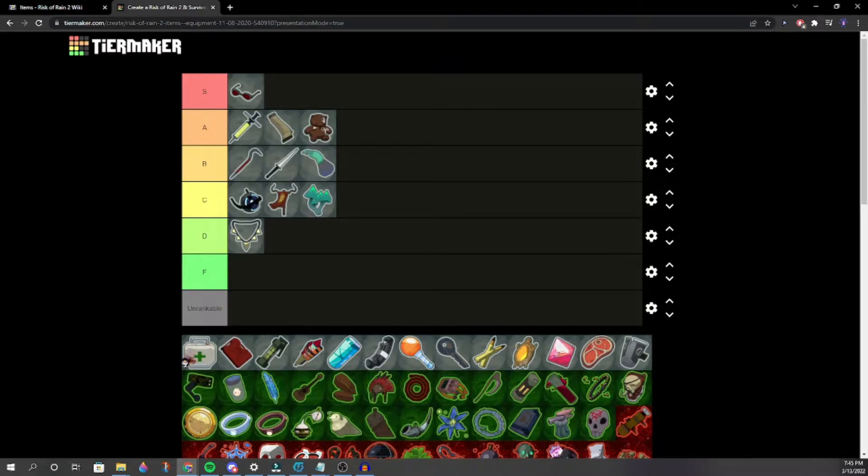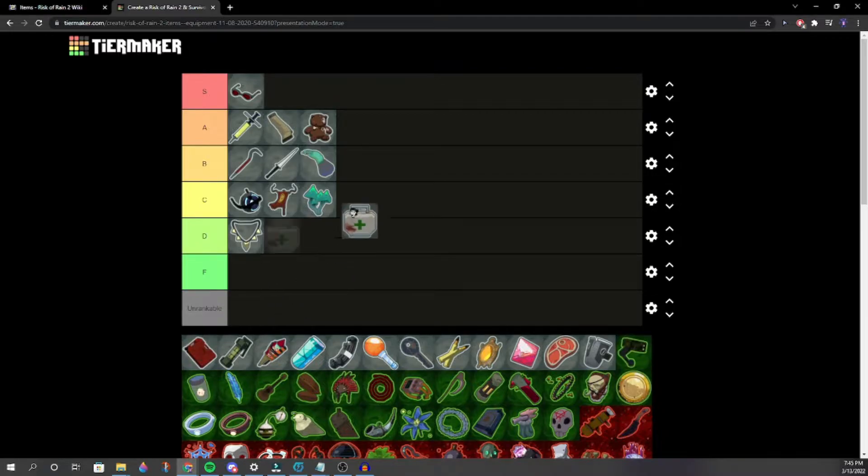One player self-identifies as a Transcendence Junkie. Medkit — mid B. One person advocates for Medkit, saying it's better than Cautious Slug. Another says Fungus is better than Medkit. One player says they hate Medkit, and another claims Medkit is worse than Monster Tooth. Let's move on from the healing items.